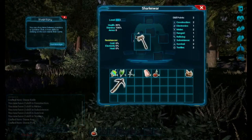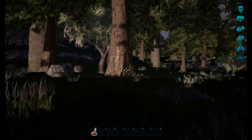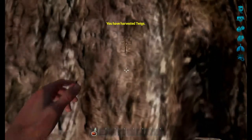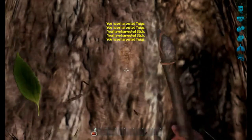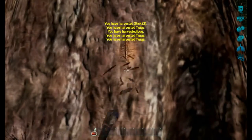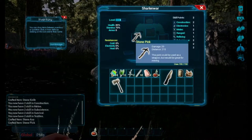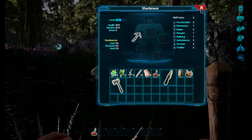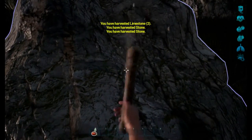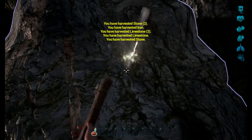Now we're in business. With the stone axe, let's run over to this tree and chop it down. There's a log — look at that. Let's switch to the pickaxe. Don't show that again since we know how to play. Here's a stone deposit we can harvest some materials from.